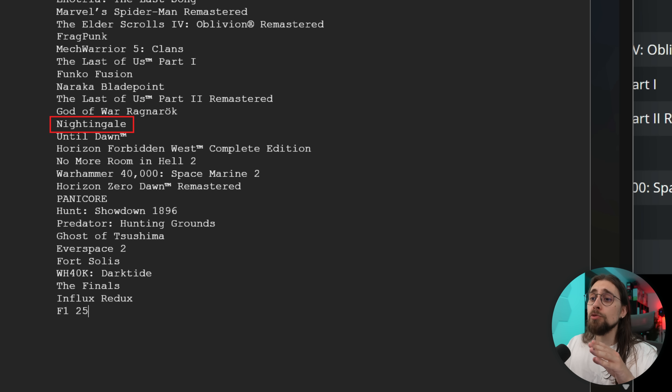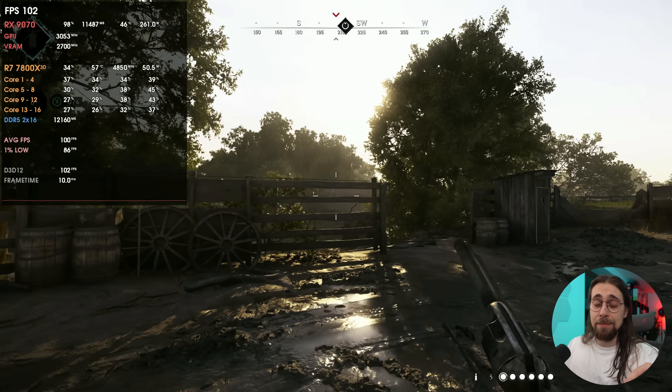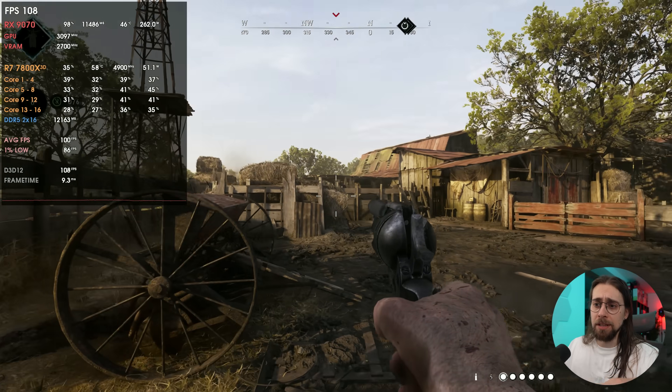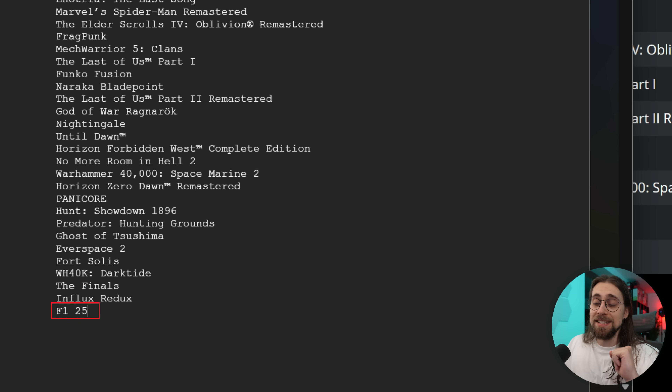Continuing the full list: God of War Ragnarok, Nightingale, Until Dawn, Horizon Forbidden West Complete Edition, No More Room in Hell 2, Warhammer 40,000 Space Marine 2, Horizon Zero Dawn Remastered, Panicor, Hunt Showdown 1896 — which works really well compared to FSR 3.1 in the same game, it's an entirely different world with much better quality and stability. Also Ghost of Tsushima, Predator Hunting Grounds, Everspace 2, Fort Solis, Warhammer 40,000 Darktide, The Finals, Influx Redux, and F1 2025.